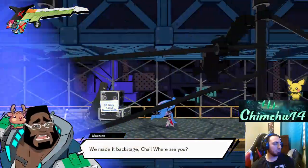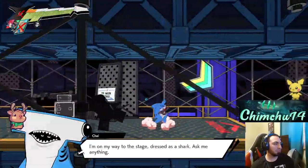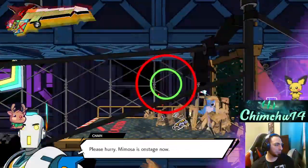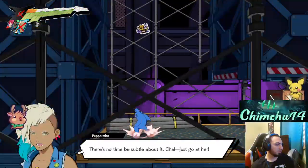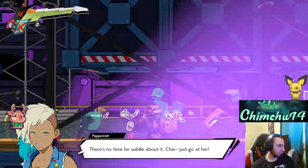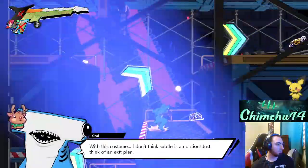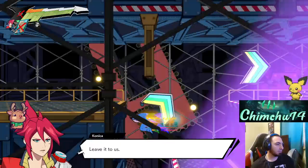You made it backstage, Chai — where are you? I'm on my way to the stage dressed as a shark. Ask me anything. Please hurry — Mimosa is on stage now. There's no time to be subtle about it, Chai. Just go at her with this costume. I don't think subtle is an option. Just think of an exit plan — leave it to us.